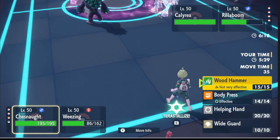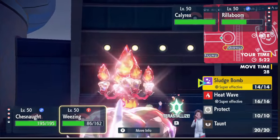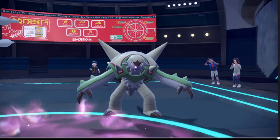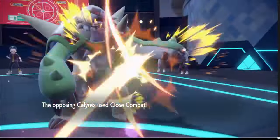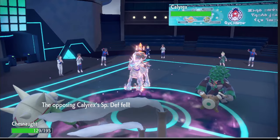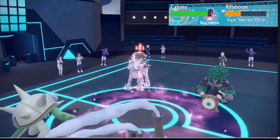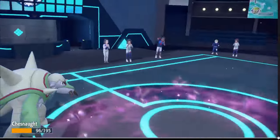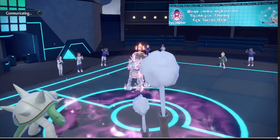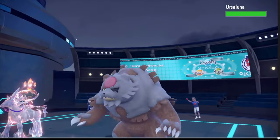I wonder if I should have Tera'd - could Samurott have survived the double-in? I don't think so, it took too much damage even while resisting. We're going to Wide Guard here - we kind of have no choice. He knows about the Wide Guard. This is why you don't want to run Heat Wave on your Wheezing. We don't have Protect on this slot and we've basically already lost the mon.